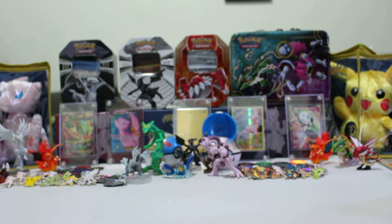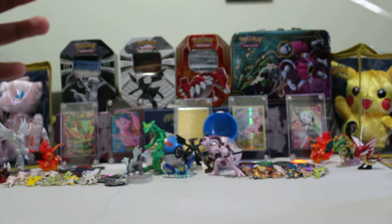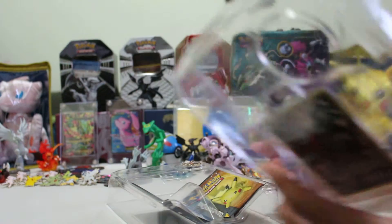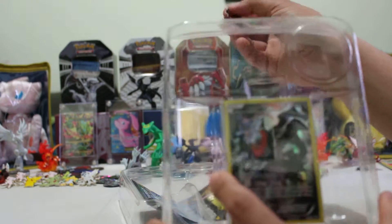So we're gonna be opening this awesome Darkrai box with awesome full art. Let's move the rest to the side. Basically, for the plushies we already have Pikachu, Mew, and Darkrai — all we need for next month is Jirachi and Celebi.